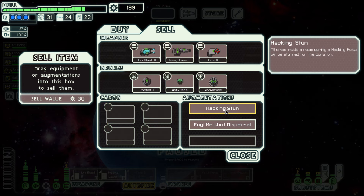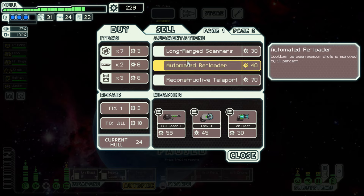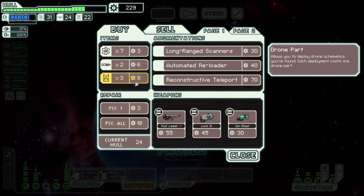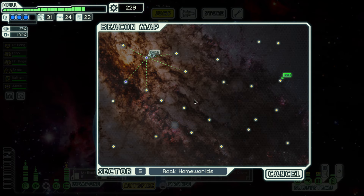I'm going to sell the hacking stun — I've had it for way too long and have no need for it. The automated reloader was nice — we do mostly rely on shooting. But I don't think anything there is really what we're looking for.